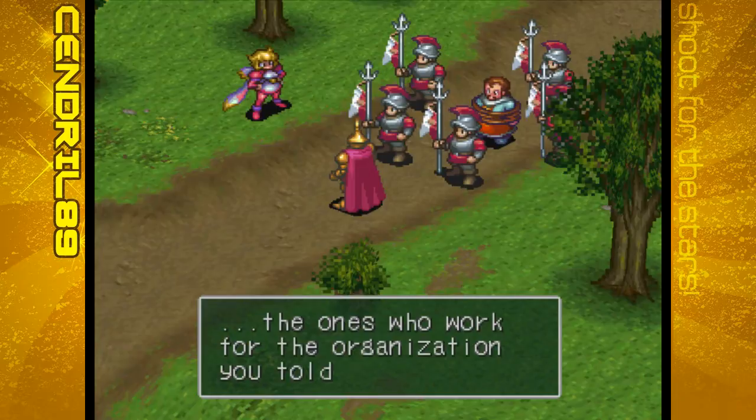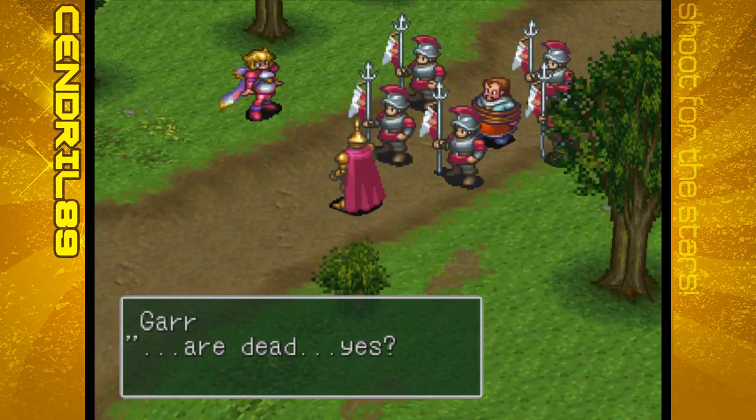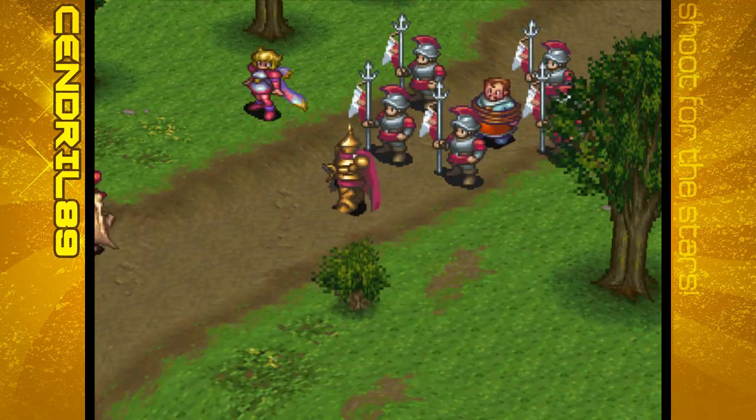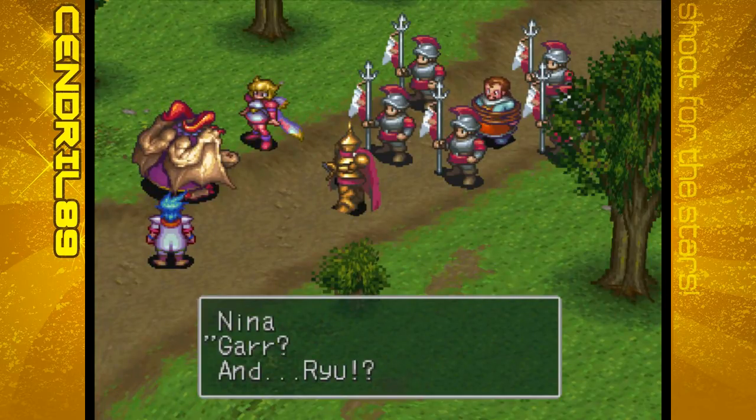Mr. McNeil, you have been found guilty of smuggling. In the name of the king of Windia, I hereby arrest you! No no, you got it all wrong, it wasn't me really. We know a thing or two about your friends Balio and Sunder - the ones who work for the organization you told us about. But they're dead. Yes. Gar and Ryu - that's right, the princess has grown up as well, and as you can see she is in charge.